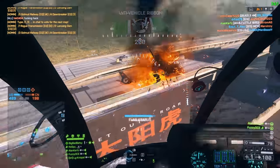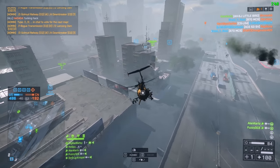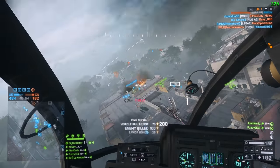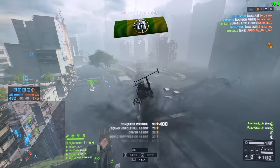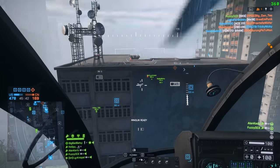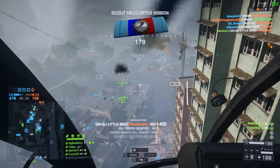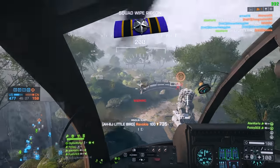For countermeasures you have fire extinguisher — which you should never use — flares which are decent, and then ECM jammer, which is by far the best countermeasure for the Scout Helicopter. There's no real reason to use flares because the ECM gives you way more time without being able to be locked. It also works a lot better on helicopters than it does on jets. In the Scout Helicopter the ECM works almost every single time, and having seven seconds where you cannot be locked is super helpful — seven seconds is such a large amount of time in an actual public match.